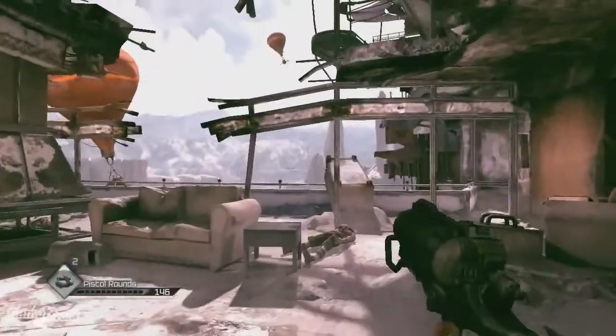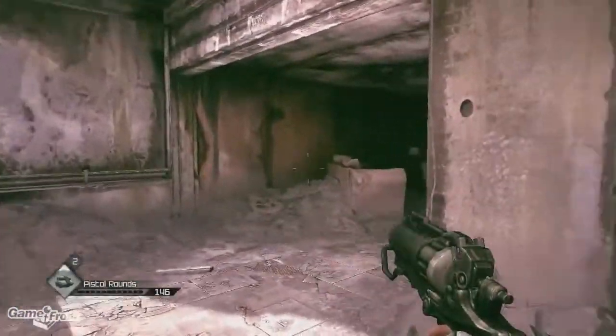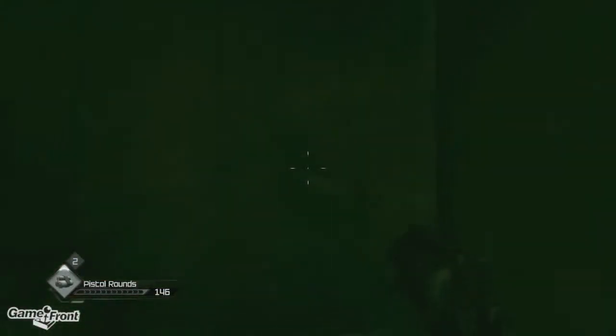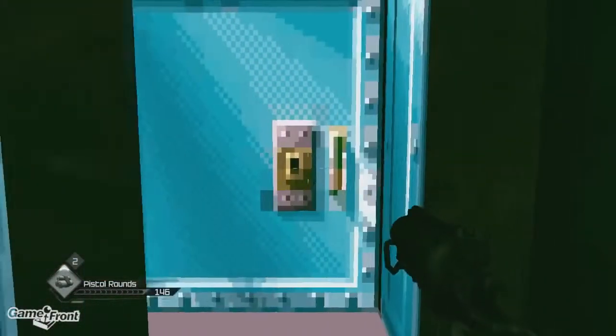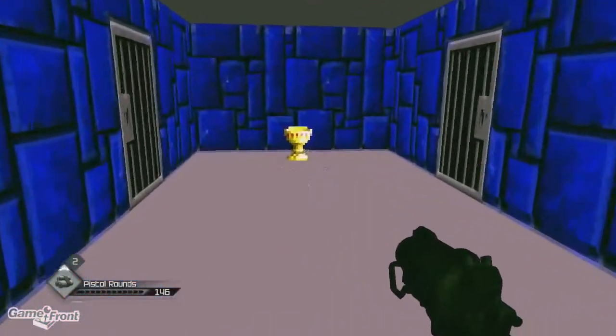The first Easter Egg we're going to cover is the Wolfenstein 3D Easter Egg, and that'll be in the Ghost Clan's hideout. In this room, once you've cleared out all the enemies, head over to this corner, to the right of the flat-screen TV, and hit the action button on the wall — a door will be revealed that looks familiar.